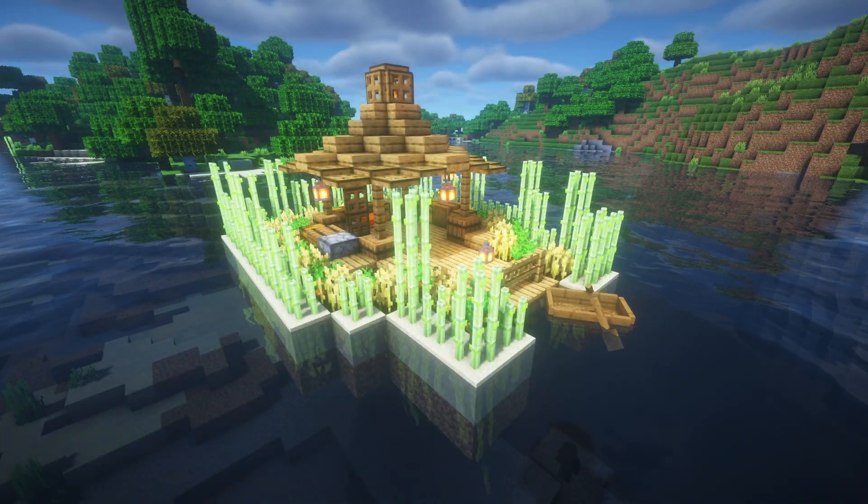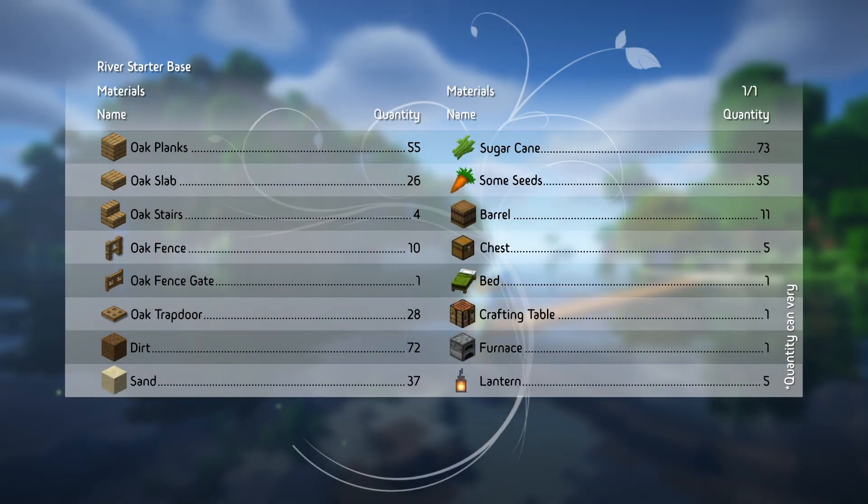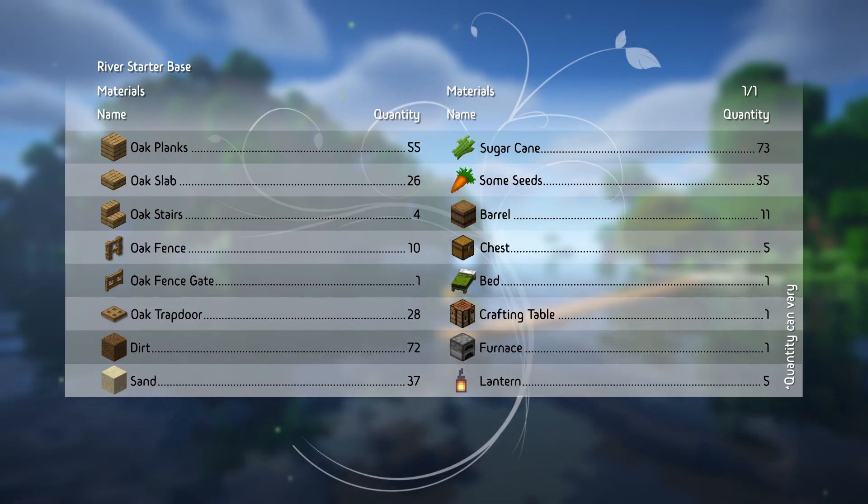First one is the river base. So find a nice river and bridge yourself out, and make sure that the bridge is at water level — it makes your building easier.